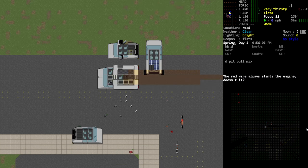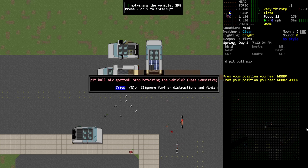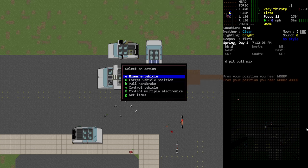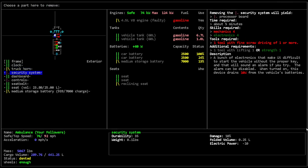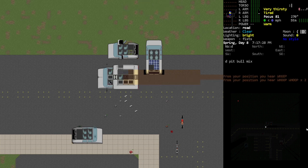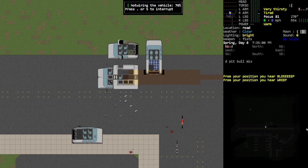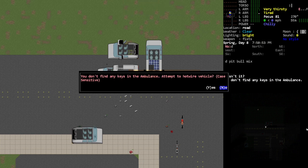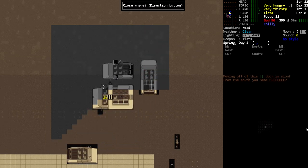Does that have a security system? Oh — yeah, I think we need to uninstall the security system. Oh no, I can't uninstall that. Keep on hotwiring — nope, that didn't work. I guess this is going to be an exercise in frustration.